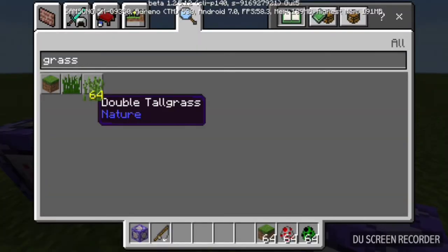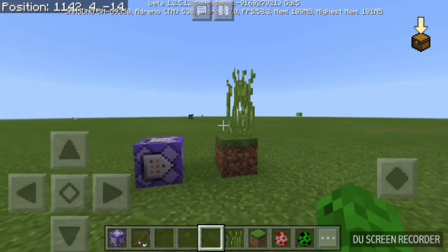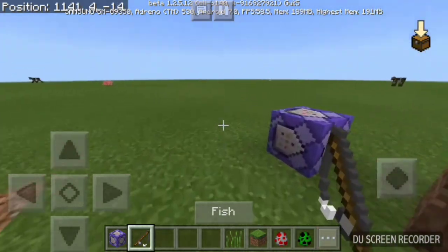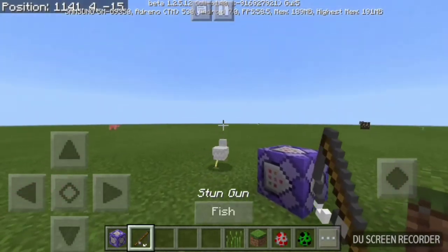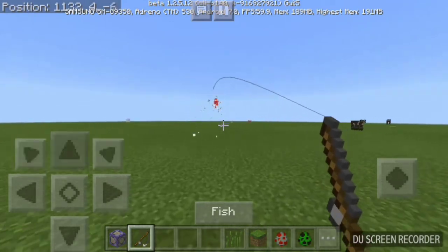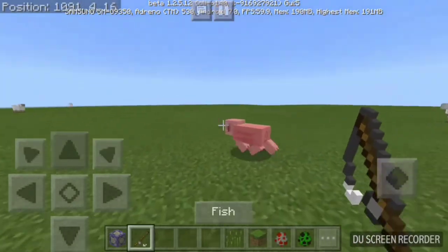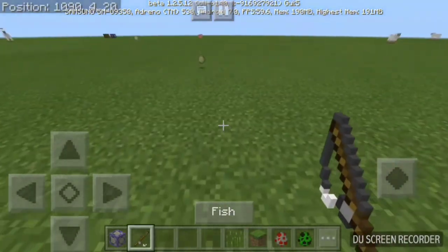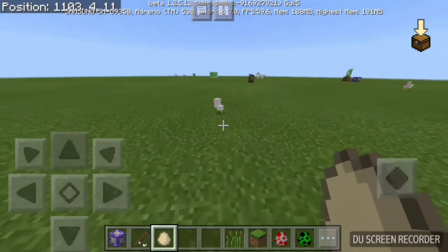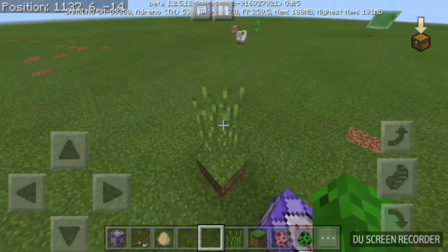Place your dirt block and add a double tall grass just as a marker, and you're done. Now when you use your stun gun, you'll see that cool effect. Let me spawn in a chicken and fish for it — and you see it starting to glitch around. It won't do any damage, it just stuns your animal and it looks really cool.